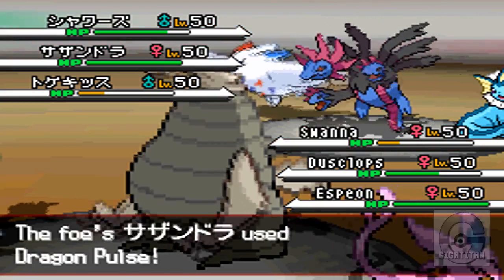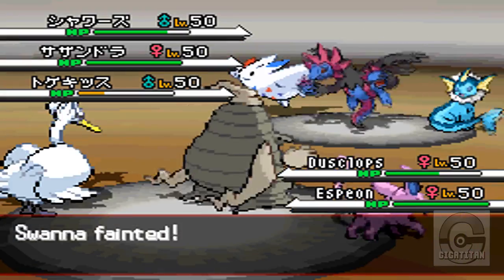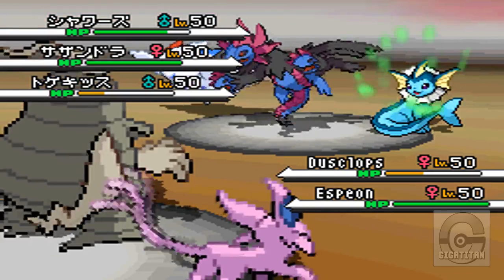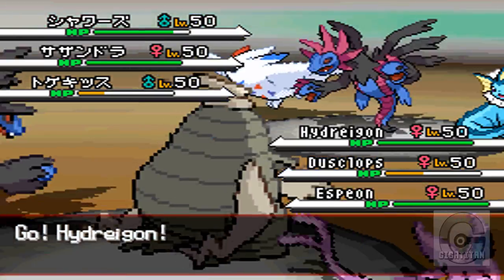I try to take out Togekiss with my Swaggered-up Swanna. Then Swanna goes down. I send out my Hydreigon, and I'm going to go for revenge and take out Hydreigon for taking out my Swanna.